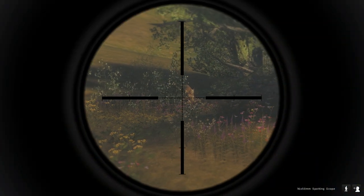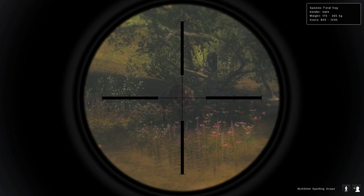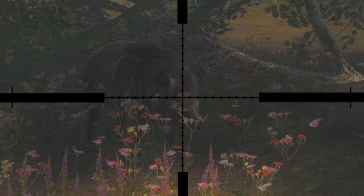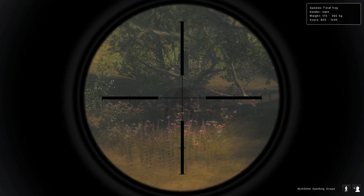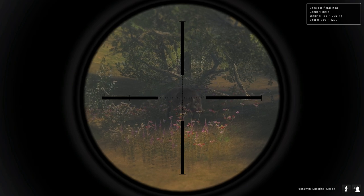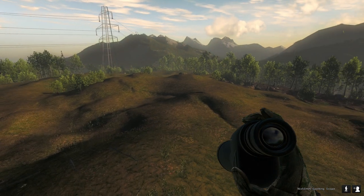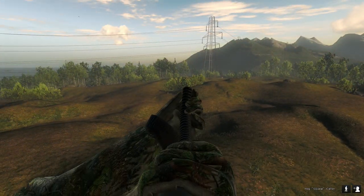All right, right after we got that non-typical we actually have a pretty good sized feral hog coming in - 850 to 1230 on the score estimate. Those teeth are looking pretty big - I think this very well could be a really good sized one. It's definitely one of the biggest ones I've seen in a long time. I'm going to wait for it to come into bow range because I don't want to spook any other potential animals in the area, so we'll just call it in.